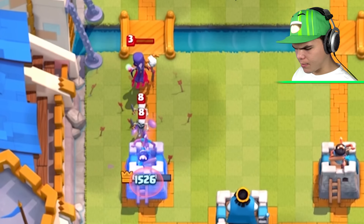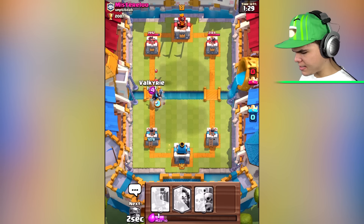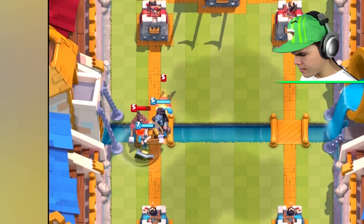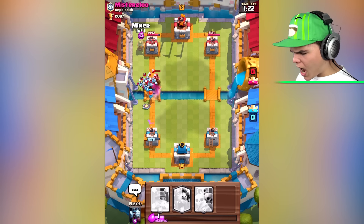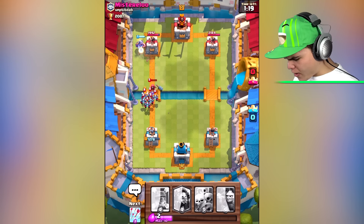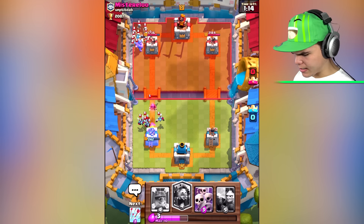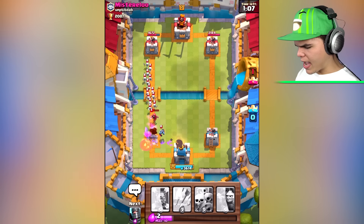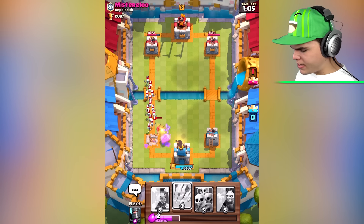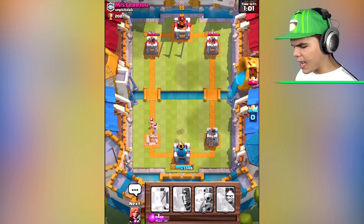He's coming in with a huge skeleton army attack over here, and the witch is taking every one of my cards out! The witch is dead. We're going in with the dark prince and valkyrie. My valkyrie is being distracted and so is my dark prince. The wizard is OP right now — I can't defend myself. I should not use the skeletons now, that's a waste. I am definitely losing this one. Can I still defend myself?